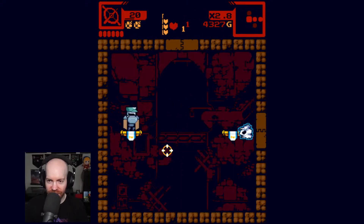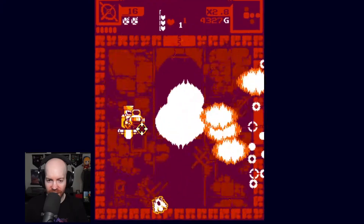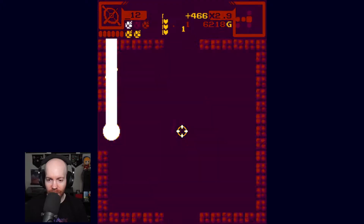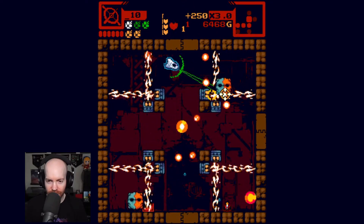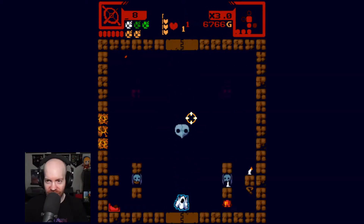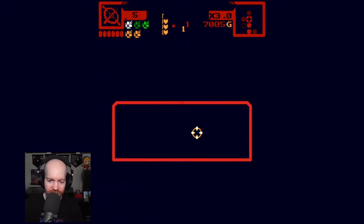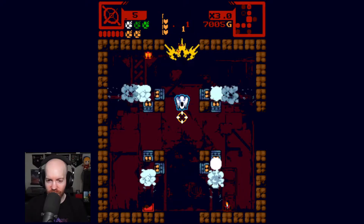Gotta be careful here. I think the weapon canister is somewhere. The bombs are unseeded in this — that's really good to know. That's right, the boss was over here. The weapon canister, I believe, is up here. Eight shots — not fun. Stealth is pretty big. Where is the weapon canister? There's the shop.